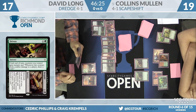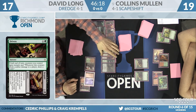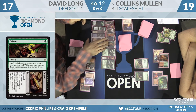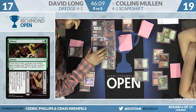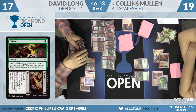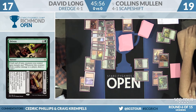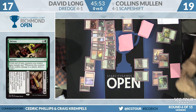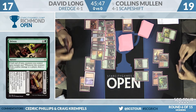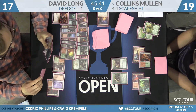For one green mana, the sorcery Driven gives creatures you control Trample until end of turn, and whenever a creature deals combat damage to a player, draw a card. The Aftermath version, Despair, gives creatures Menace until end of turn, and whenever a creature deals combat damage to a player, that player discards a card. Ideally he wants to dredge into this with some Narcomoebas and Prized Amalgams in play, then next turn completely strip his opponent's hand. And if you draw the Driven half, that's okay too — you can just go crazy dredging. It's a little innovation from Hour of Devastation — two in the main deck and a third in the sideboard.